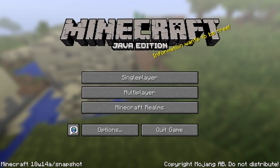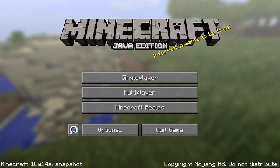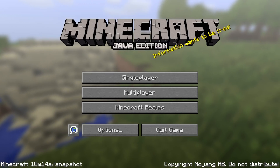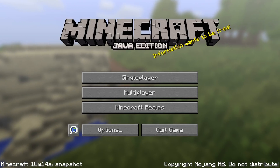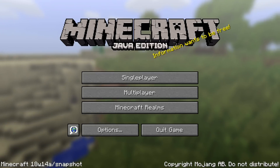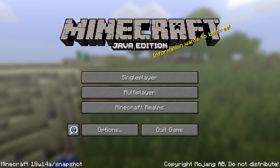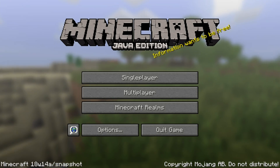Ladies and gentlemen, a new snapshot for Minecraft Java Edition 1.13 has been released. Here is snapshot 18w14a. This one contains some tweaks to the new content added for Update Aquatic and some new features as well. My name is slicedlime, and I'm here to take you on a tour through the features and changes in this version.